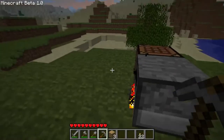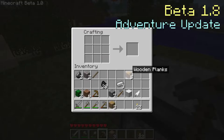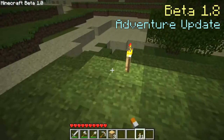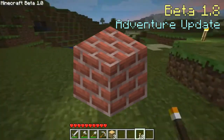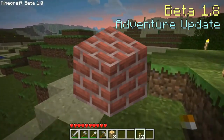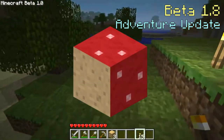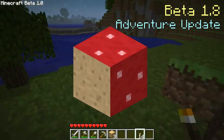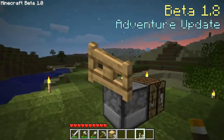Beta 1.8, also known as the Adventure Update, is a major version of the game released on September 14th, 2011. This version heavily shows that Mojang was trying to get the game ready for its official 1.0 release. New blocks include stone bricks, mossy stone bricks, cracked stone bricks, infested stone variants, brick slabs, stone brick slabs, mushroom blocks, melons, melon stems, pumpkin stems, vines, iron bars, glass panes, fence gates, brick stairs, and stone brick stairs.